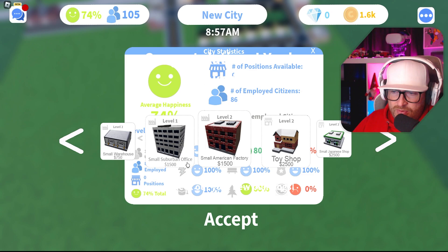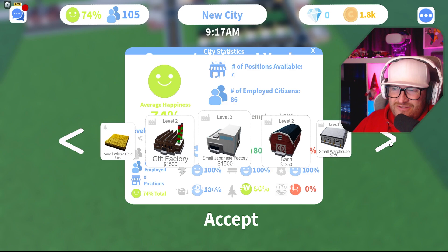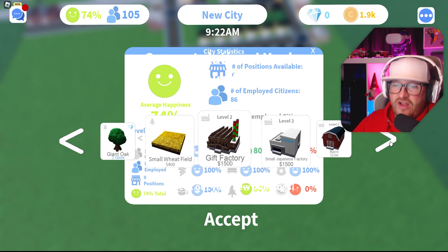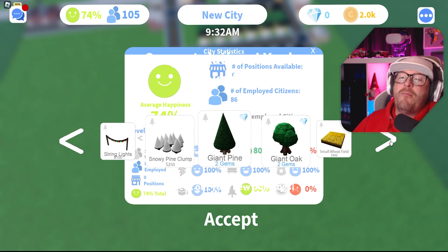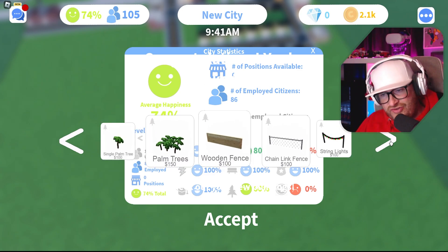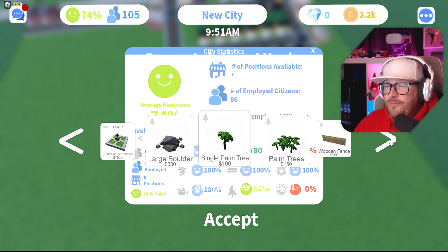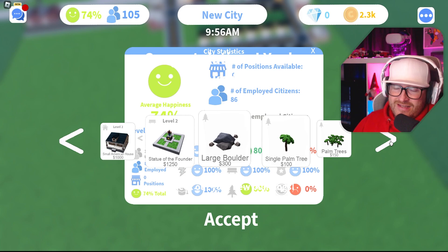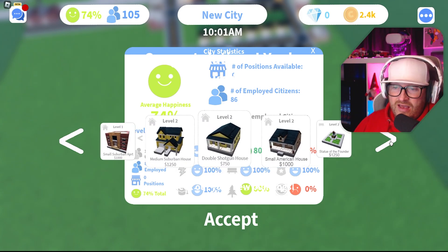Yes! Let's get into this — levelling up! I can unlock a small warehouse, small suburban house, small American factory, toy shop, small Japanese shop, a barn, small Japanese factory, gift shop, wheat field, giant oak, giant pine, snowy pine clump, string lamps, chain link fence, wooden fence, palm trees, single palm tree, large boulders.